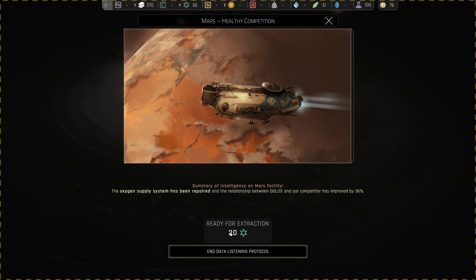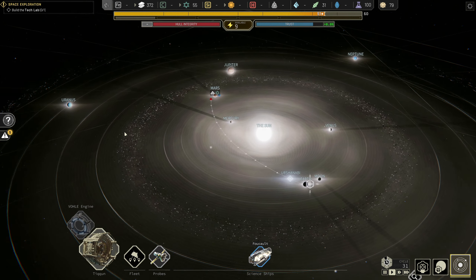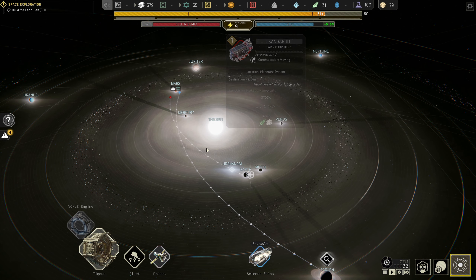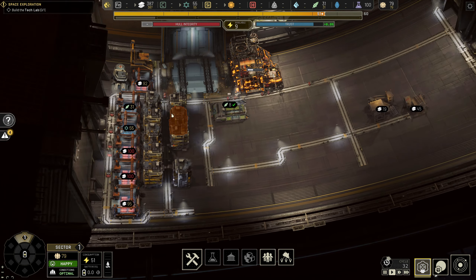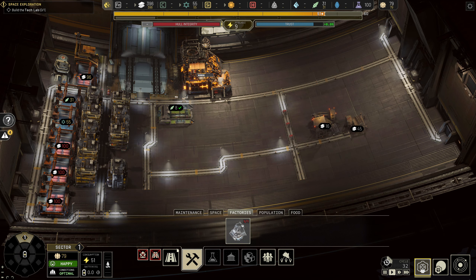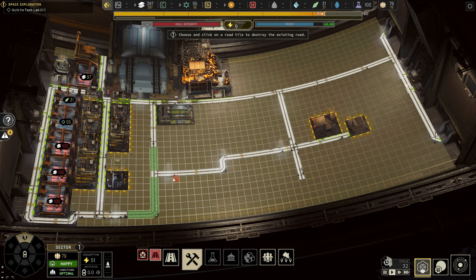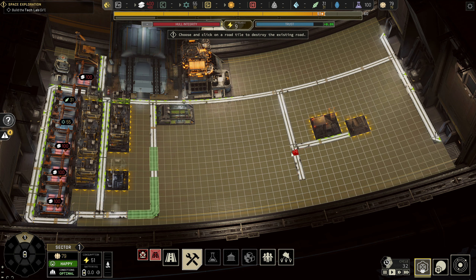A science ship team has completed a task — we got 20 polymer for that. The oxygen supply system is repaired and the relationship between us and our competitor has improved by 36%. There's a Saturn job available so let's send our ship over to Saturn. Our cargo ship is there and our science ship is on its way — excellent. Resources are being eaten up so we're going to have to find an alternative soon, but we still have plenty for now. The road is fixed — get rid of that, we don't need it.